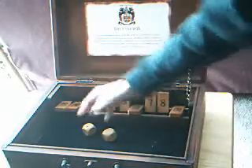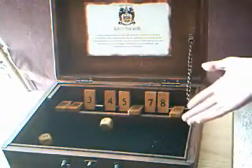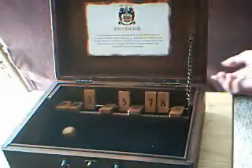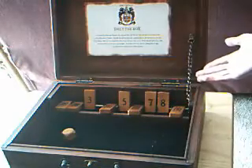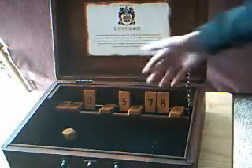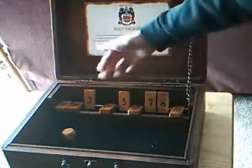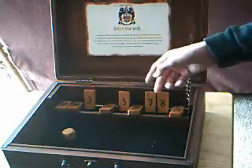But if you get to a certain point, like if you got this, then you rolled a — I got a four — if you rolled a nine, then there's nothing that you can do. You would end up with a three, a five, a seven, and an eight. So your final score would be 3,578. And the object is to get the lowest score that you can.